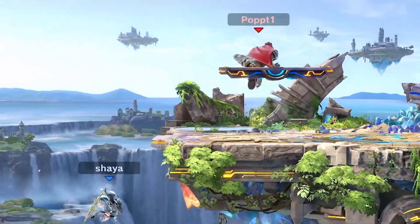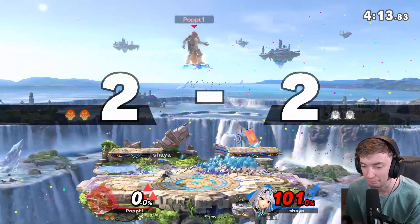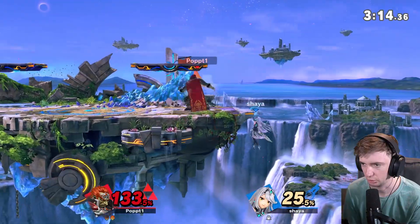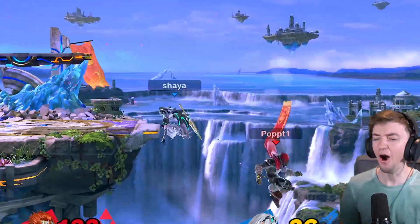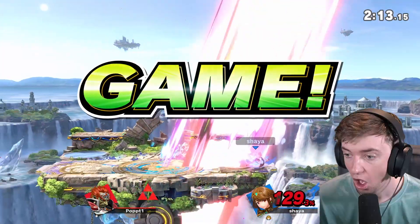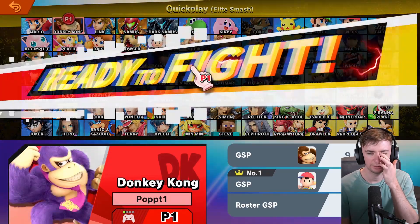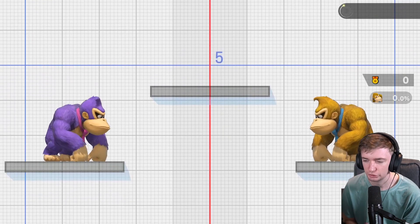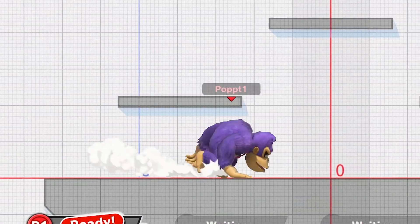I died to up-B. That was — I lived for so long. Alright, I'm gonna go off and just side-B for the win. You know what? Let's go back to Donkey Kong. I feel like DK is the best way to use this tech. The retreating nair is good, but I'm about running away and then running back in. Surprise!